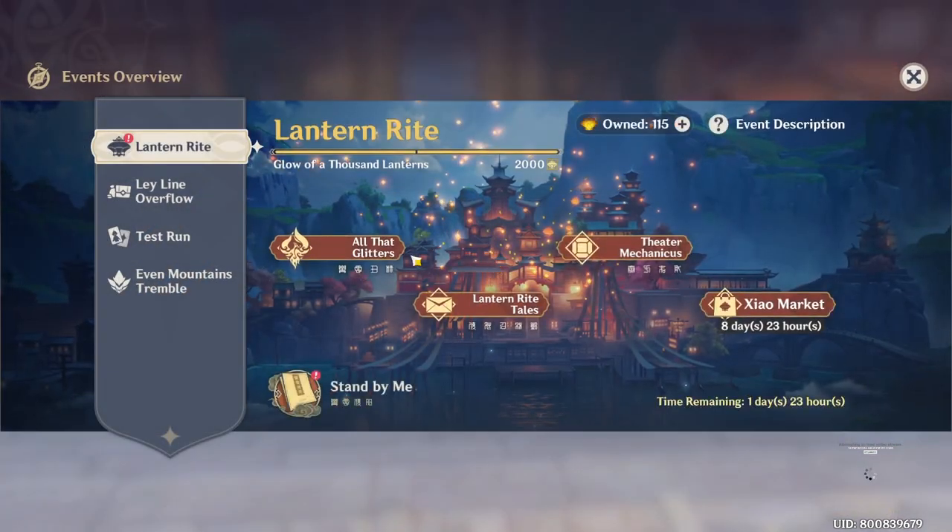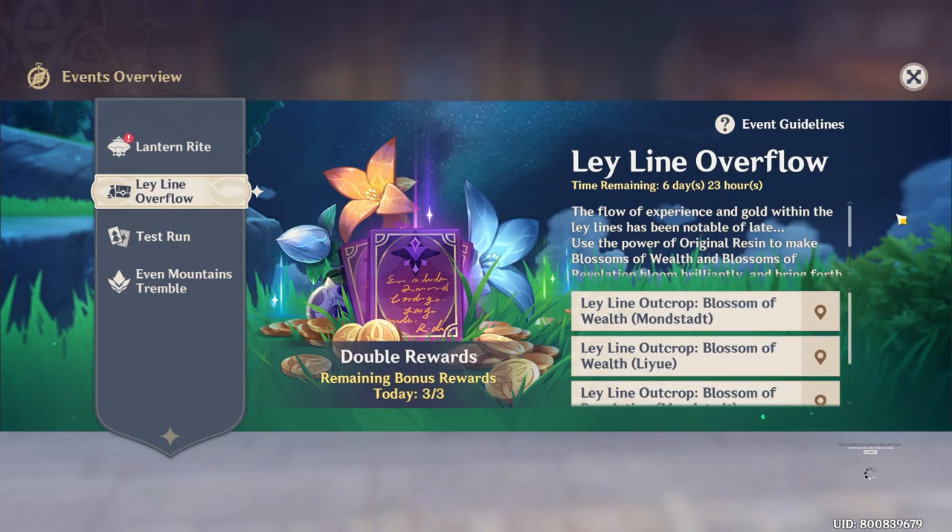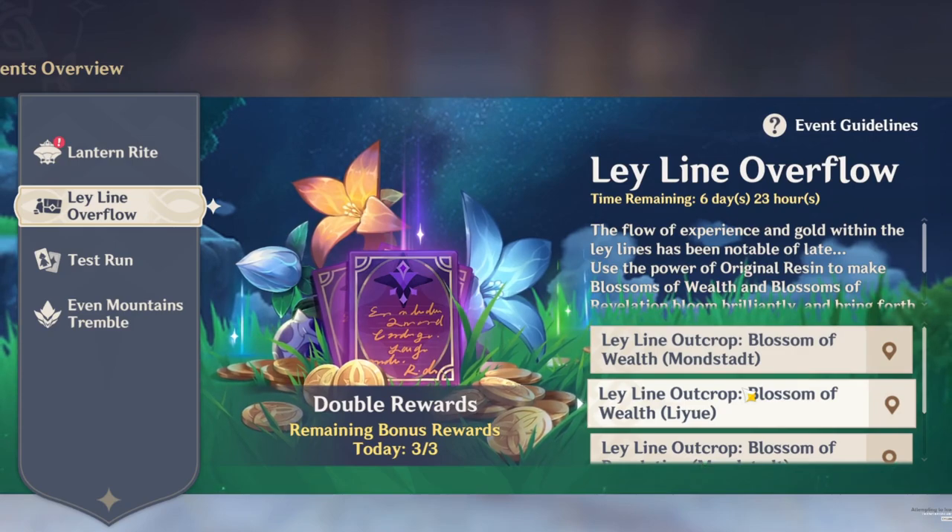If you guys are not aware, we currently have this new event just started today called the Leyline Overflow. This is going to be available for the next 7 days. So what is the Leyline Overflow? For the next 7 days, we're going to have double rewards for Leylines. You can choose between either the Mora Leyline or farming Heroes' Wit. The question I get asked from time to time is: can Condensed Resin work with these double rewards? Some players have told me it doesn't, so we're going to test it out today.